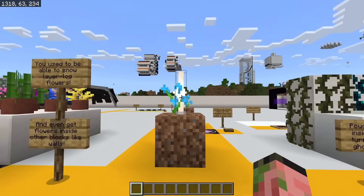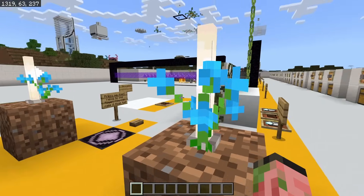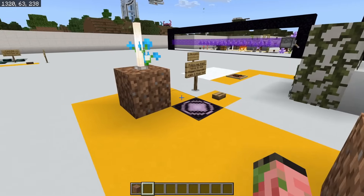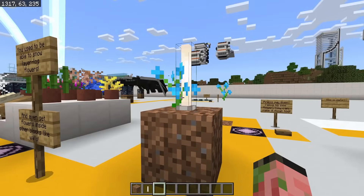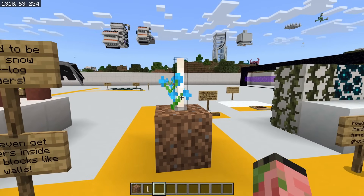The same way you get snow layers, you can also flower-log certain blocks. This is a flower inside of an end rod, and this is a stable block — you can update it and do whatever you want, and that flower is not going to pop off. If you break the block below it, you can also get a floating flower. You weren't limited to just end rods either — you could do other wall blocks and various things like that.